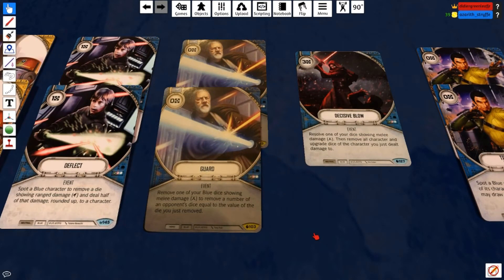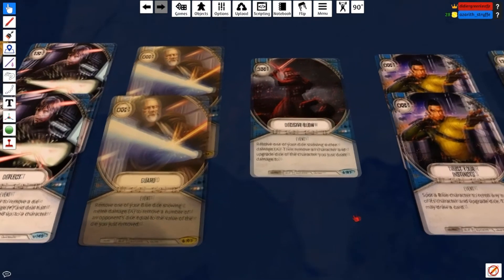Our next card is Guard — a new card from Spirits of Rebellion that I really love. It has zero cost, which is amazing with Luke. It says remove one of your dice showing melee to remove a number of opponent's dice equal to that value. So if Luke rolls a three and your opponent god-rolls you, you play Guard and remove three dice for nothing. You lose three damage but save yourself up to six or eight, or even save Luke from something like Crime Lord.